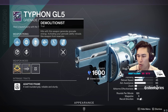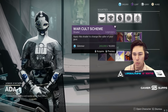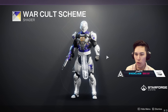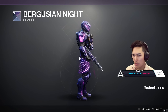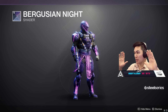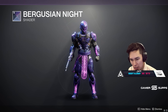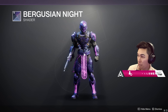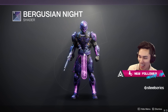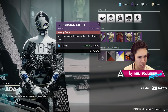Alright, that's your rolls for this week. Let's take a look at Ada-1's shaders: we have War Cult Scheme, Arctic Dreamscape, and Bergusian Night. Back in the day Bergusian Night was the shader to have — it actually moves a little bit, has a shimmer effect especially on weapons. Does she sell it often? This used to be a very rare shader — I had to earn it. But Bungie's just giving it away for glimmer now.